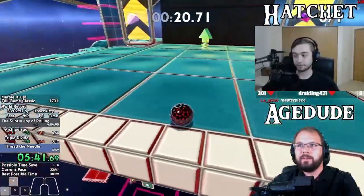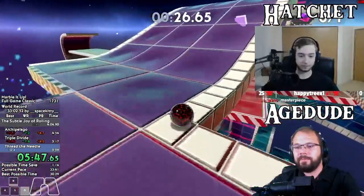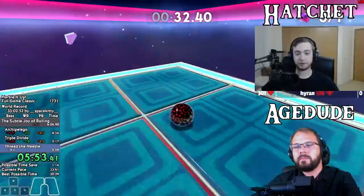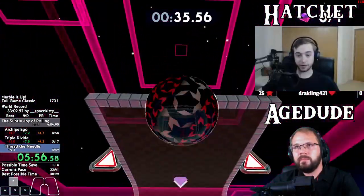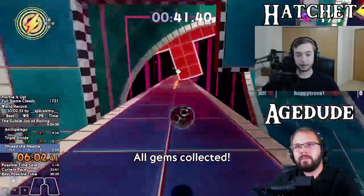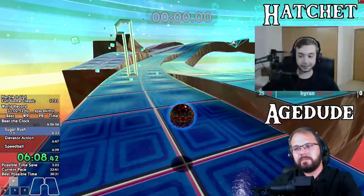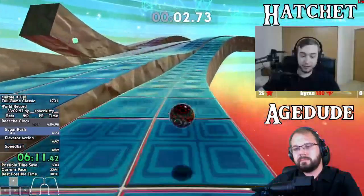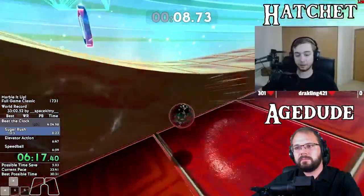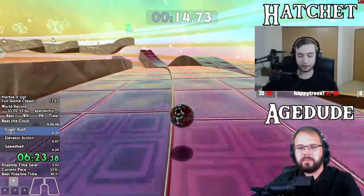That's really going to be one of the ways that you gain time over Spikai during this run. A good example was in chapter one where he got a 1:59, which before this tech was understood was a very solid time. But now after the tech you save about three to four seconds, so it makes the sub-two a lot easier. I typically try to get a chapter one that's under two minutes as often as I can as a good starting point to my runs.